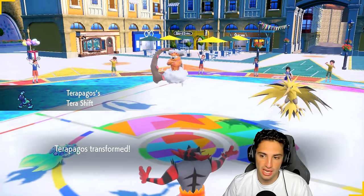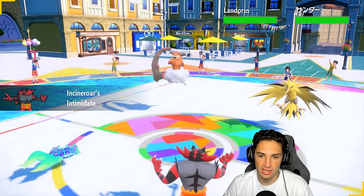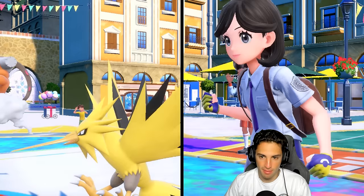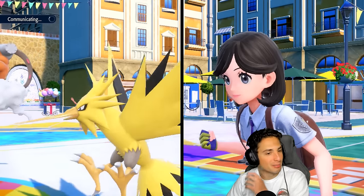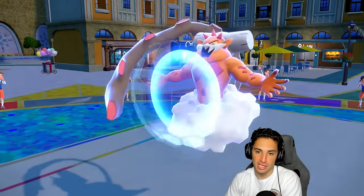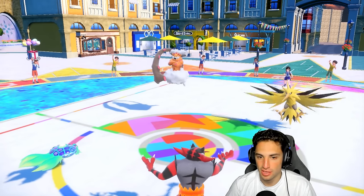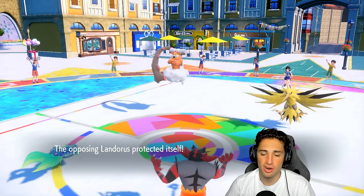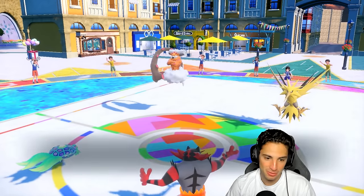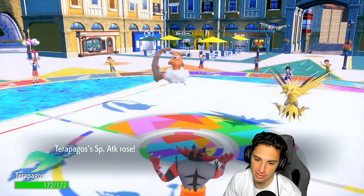I think faking out Lando is better than faking out Zapdos, since they could set up Tailwind. We fake out Lando and get off a Calm Mind — I'm all in for that. Maybe they protect Zapdos and we get a free Calm Mind turn. Lando's going to protect — smart play. Show me a double protect. No — Zapdos goes for Light Screen. We still get off our Calm Mind, and we still have our Terra Shell, which is nice.